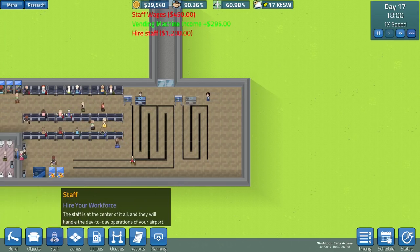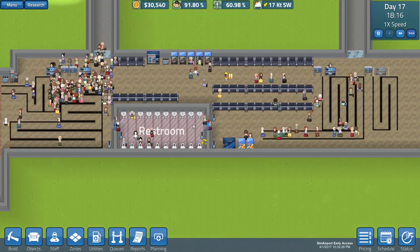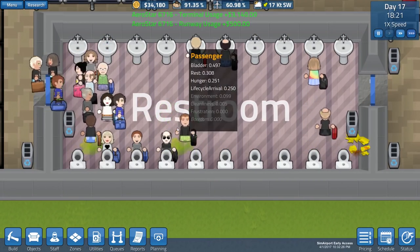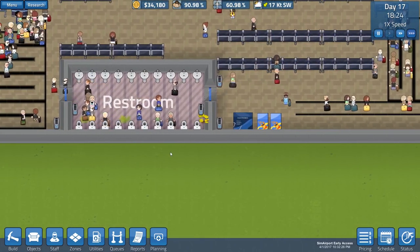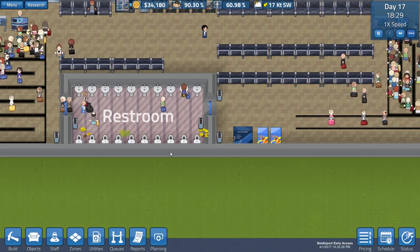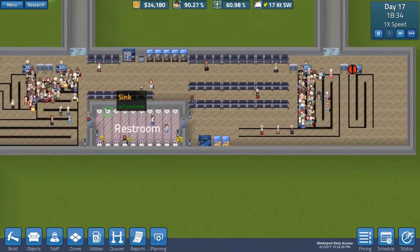One thing I complained about last episode was a trash issue in the lobby areas. I realized you pretty much have to have garbage bins everywhere. In the restrooms there's a little bit of trash, but it was frightening looking last episode - tons of stuff. What is the green stuff? I should probably expand this bathroom at some point and put a divider wall, though I don't think it matters whether you need a male and female bathroom - they all just go to the bathroom.